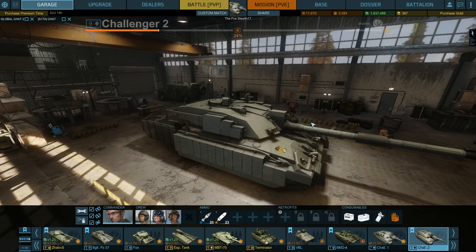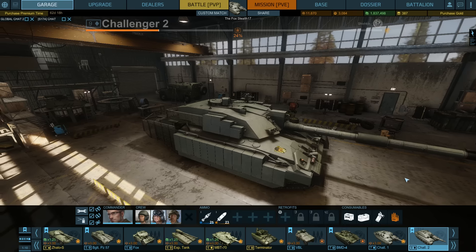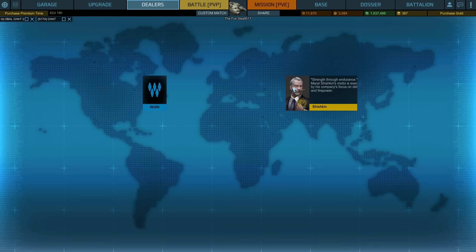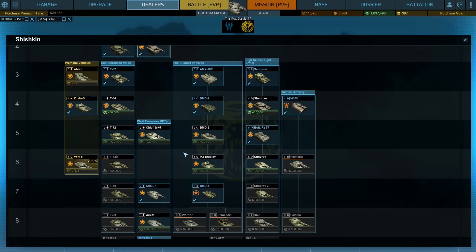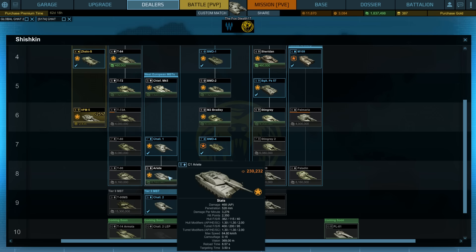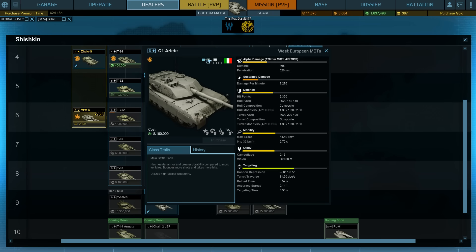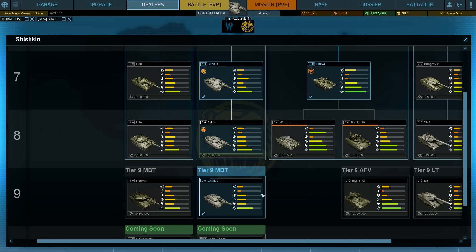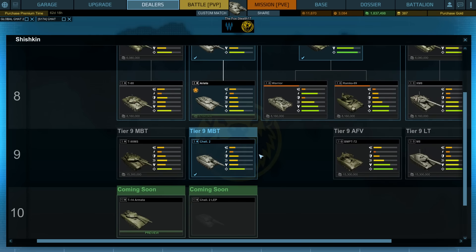Today I'm reviewing the Challenger 2, and I must say I've been grinding a lot in order to get this vehicle. The grind is not as long XP-wise as it might be for other vehicles. Where you start with this tree is the Chieftain Mark V, the Challenger 1, the Arrietty, and then — at least the route I picked — from the Arrietty, which is Tier 8, you can get one of those Tier 9 tokens. From that you can jump from one tier or tree to the other, but I decided to get the Challenger 2.